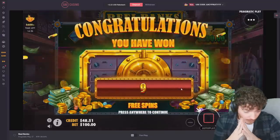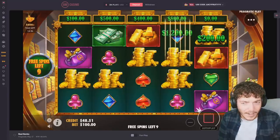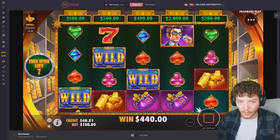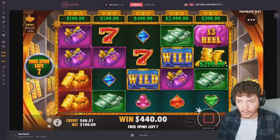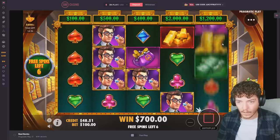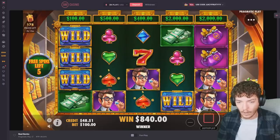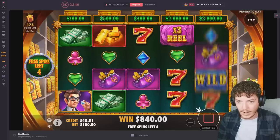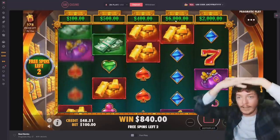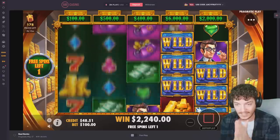$100 base bet — that's a very strong fourth reel. I've never done a buy this size on this bonus. Eight spins — maybe that's not good at a $100 base bet. Times three — that's good. $4,812 I think. Come on! Yes — $2k, $2k, $2k. These reels are really weak though. Stop giving me wilds — give me collects. I need to collect on that $6k reel, please.